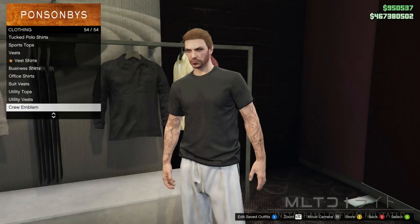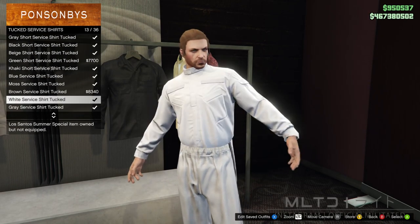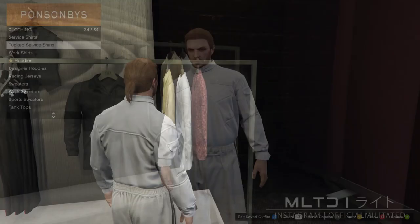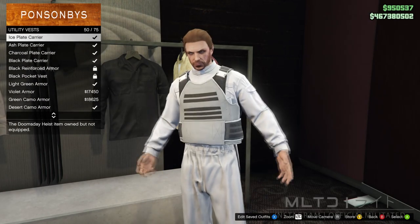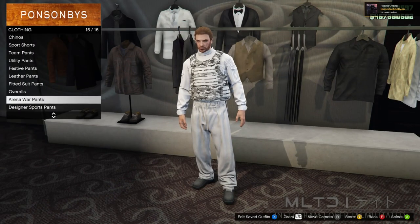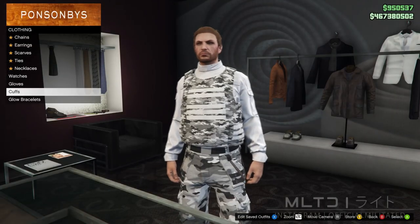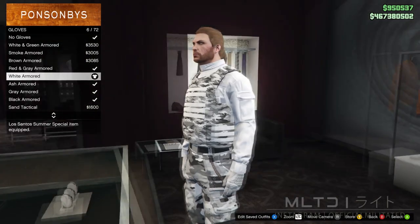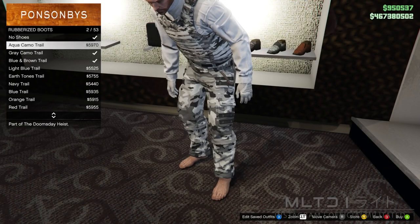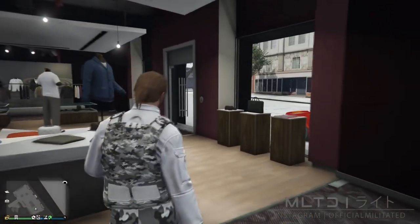For the last outfit we're going to go into the top section, go into tuck service shirts and purchase the white service shirt tucked — make sure it is the long sleeve not the short sleeve. Also if you're using a female character then you'll have to use a different top as you won't be able to put the vest on this one. We're now going to go into the utility vest category and purchase the white camo plate carrier. Then go into the pants section, arena war pants, and purchase the grey camo chain pants. Since we're wearing a white shirt it's best to go to the accessory section, go into gloves and purchase the white armor. To match the majority of the outfit go over to shoes, into rubberized boots and purchase the grey camo trail. That is the clothing store done for now so we're going to head back down to the mask store.